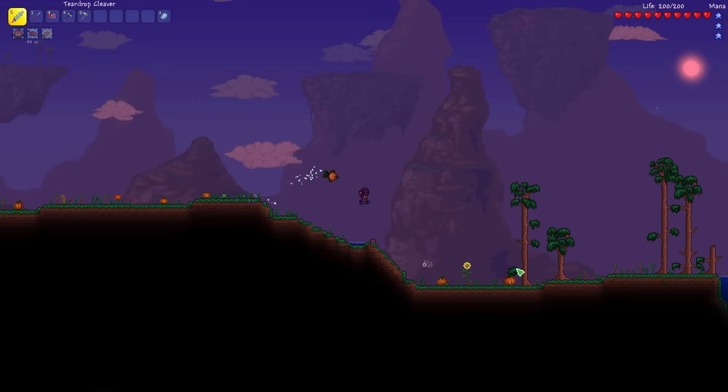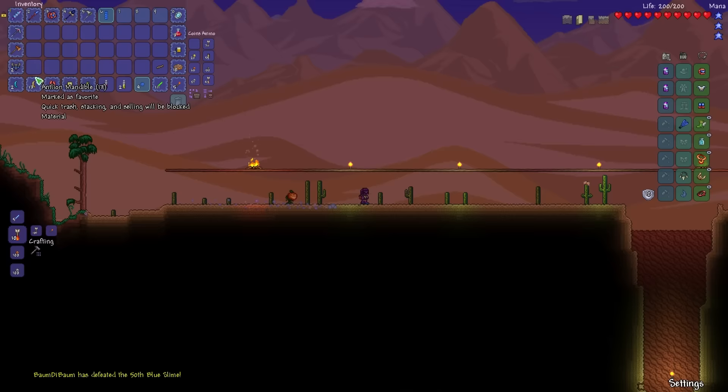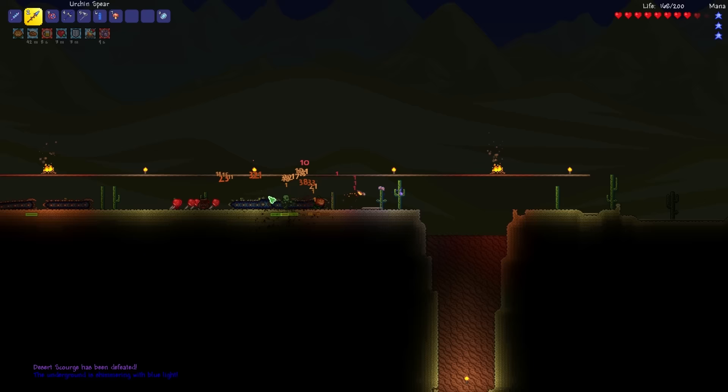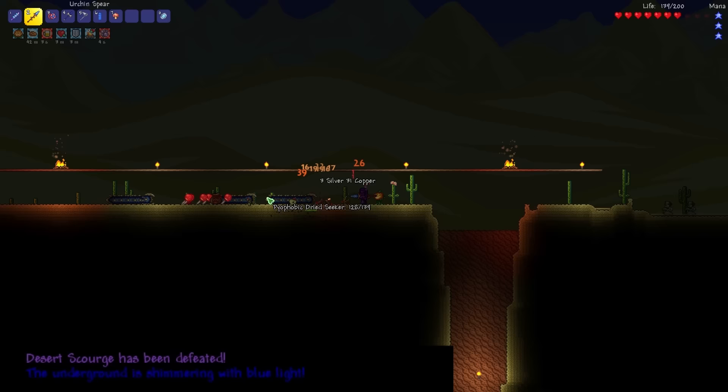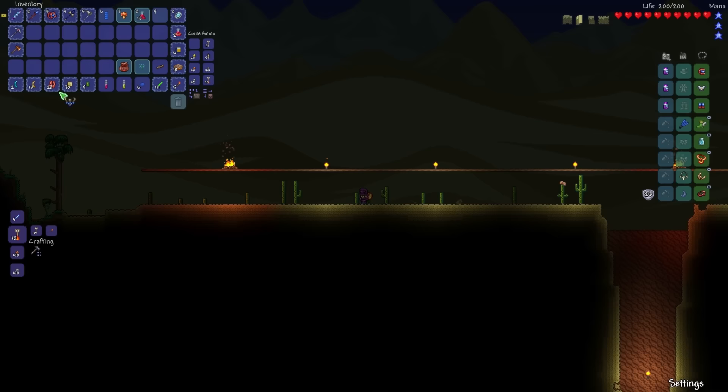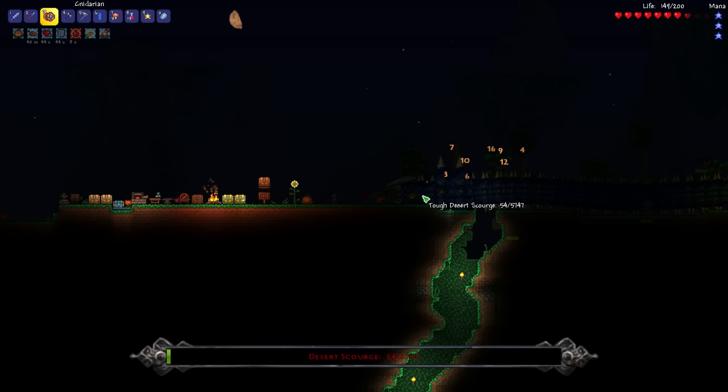Our problem now is we have only 2 victory shards. We shall immediately fix that by killing 1 or 2 Desert Scourges. This time I will not trap myself again — I've learned from my mistakes. I'm an intelligent human, big brain and stuff.